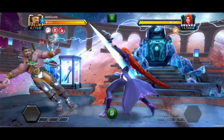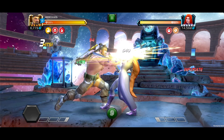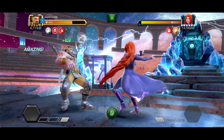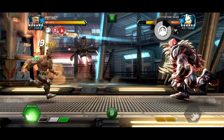For you intercepting enthusiasts out there, if you dash back after landing the first light or medium attack in a combo, Hercules inflicts the opponent with a non-stacking Infuriate debuff for seven seconds, reducing their offensive ability accuracy by 60%, making your backdash intercepts a little more reliable. Keep in mind, this ability has a cooldown of 10 seconds.